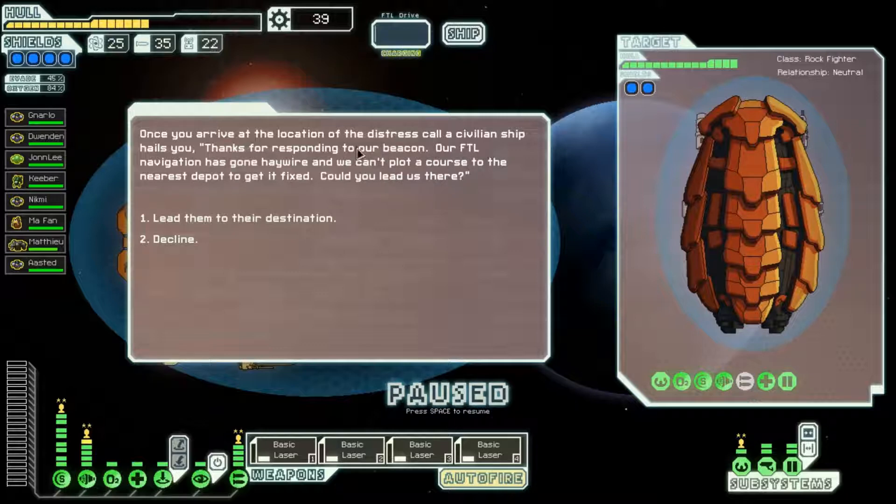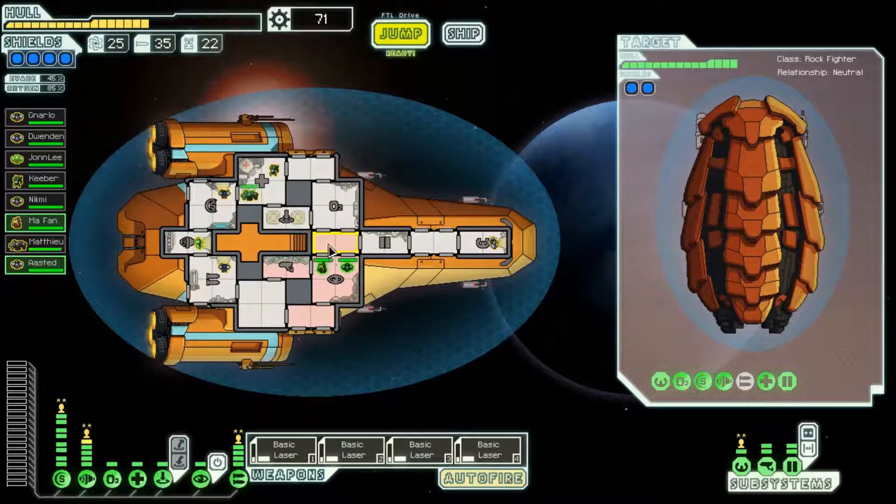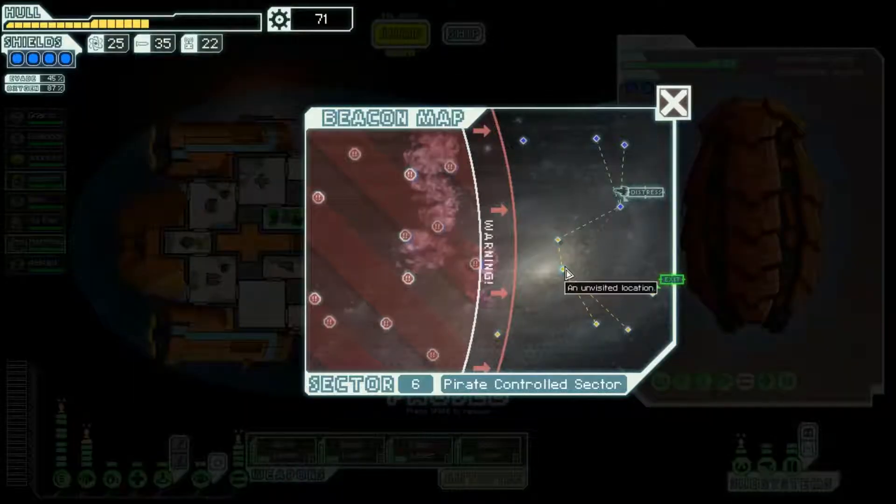Once you arrive at the location of the distress call a civilian ship hails you: 'Thanks for responding to our beacon. Our FTL navigation has gone haywire and we can't plot a course to the nearest depot to get it fixed. Could you lead us there?' Yes, we're going to. It's always worthwhile to agree to help anyway because sometimes you get paid a little bit up front whether you can help or not. We've got 32 scrap now. We've got a quest marker in the next sector. Put you guys in there, ready to teleport.